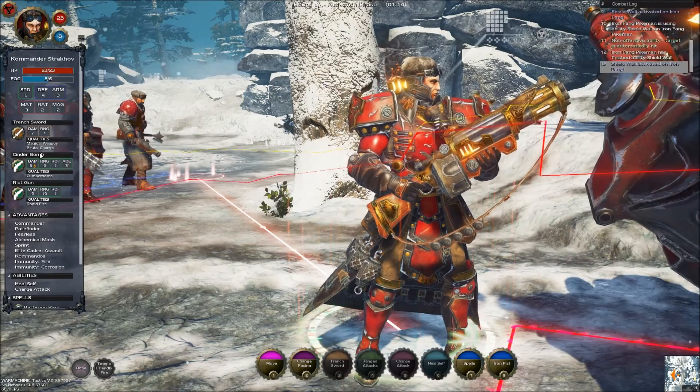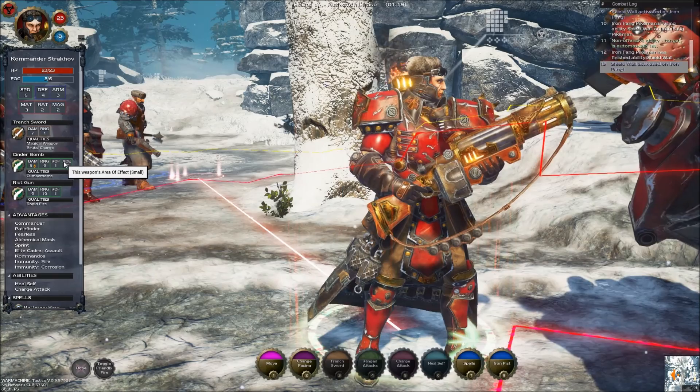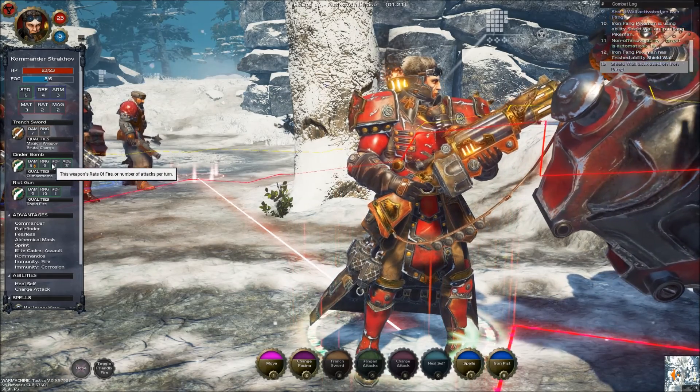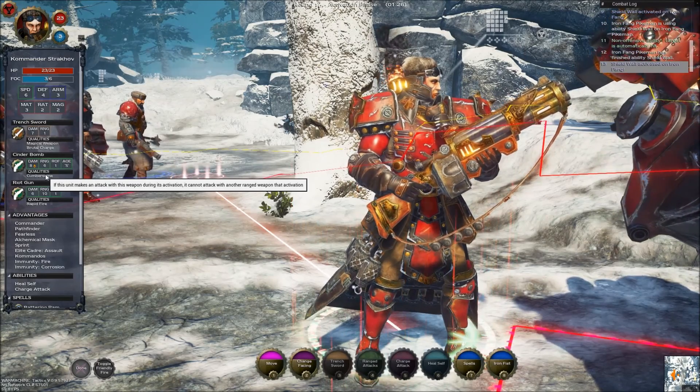He's got a Cinder Bomb, which is damage 8, 5-inch AoE, range 6, and it's cumbersome — if this unit makes an attack with this weapon during its activation, it cannot attack with another ranged weapon in that activation.